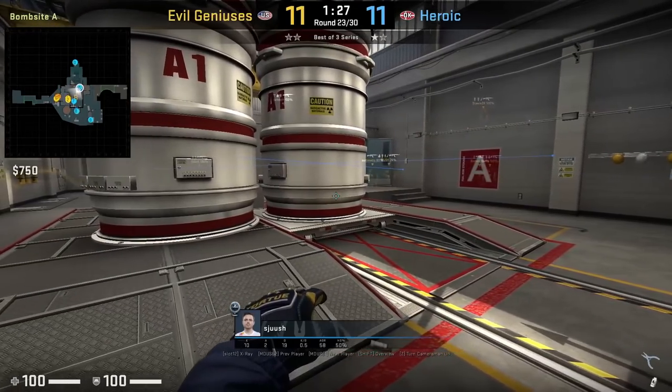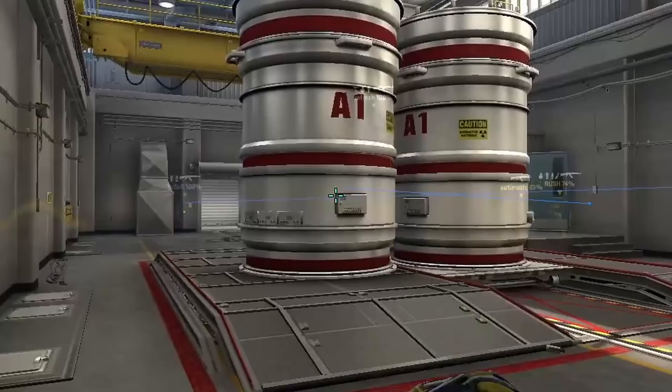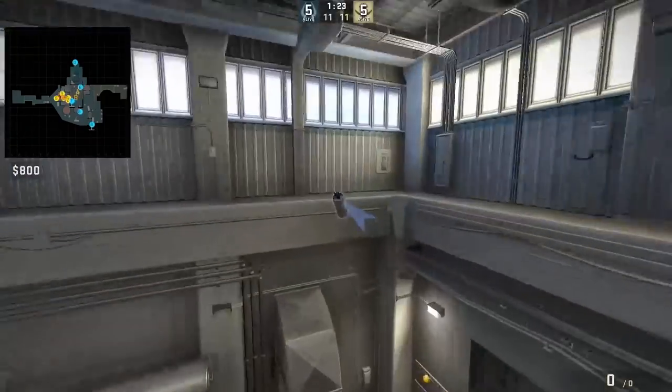Shush has a super easy way to smoke door from back-sight. Put your crosshair on the top left corner of this thing here, then jump throw.